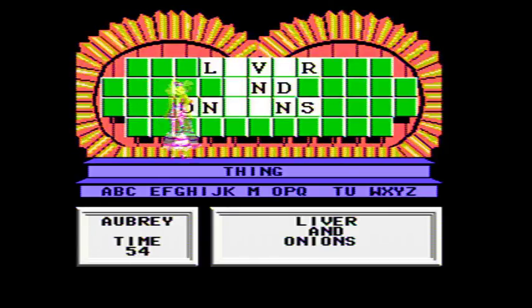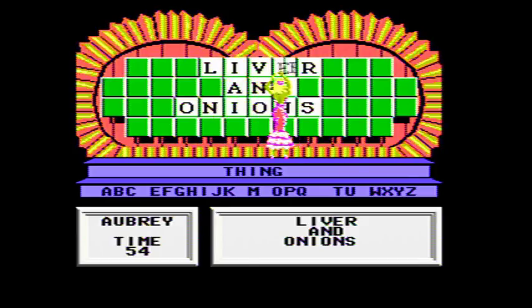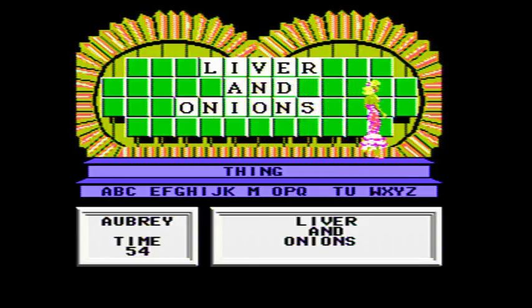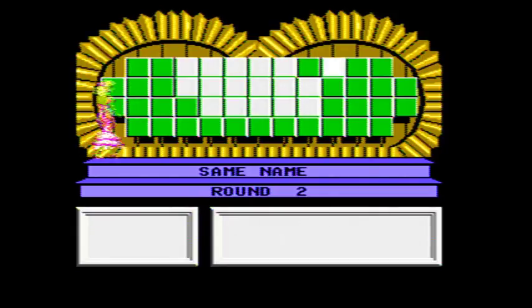And we're off to a good start with $2,300. Let's move on to our second round with a $2,500 space on the wheel and we'll load up another puzzle. The category for our second round is the same name, which usually means an ampersand. We're going to go ahead and put it up on the board and get started.